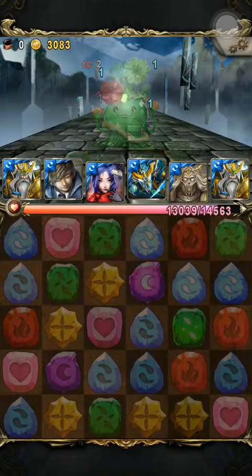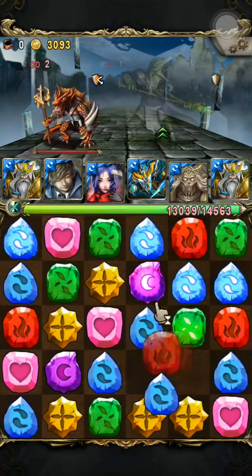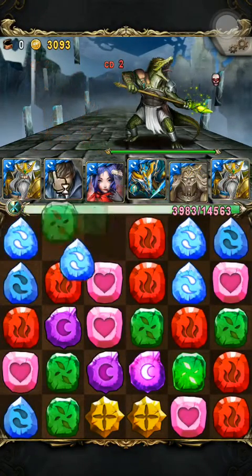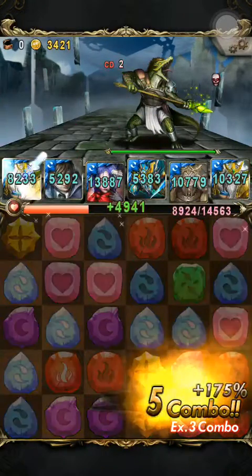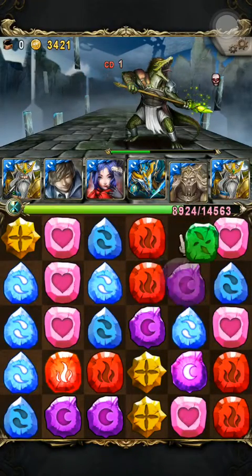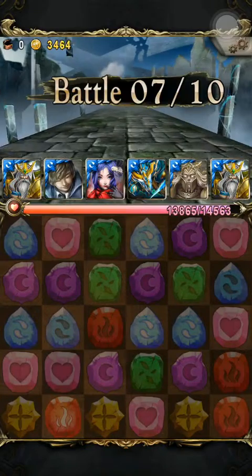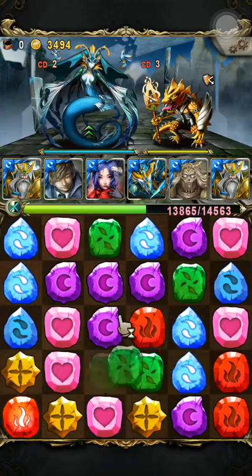I wanted Water Princess. I don't have a Water Princess. Because I want to show you guys the Hades team — the Rainbow Hades team. It's really cool with the three Princess Enchantresses. But I don't own a Yancy, so I think I'll put something else. I'll put Leo from the Horoscope, then obviously paired up with Daji, and it has ridiculously high attack. If you guys want to see it next time when I get Water Princess, let me know.